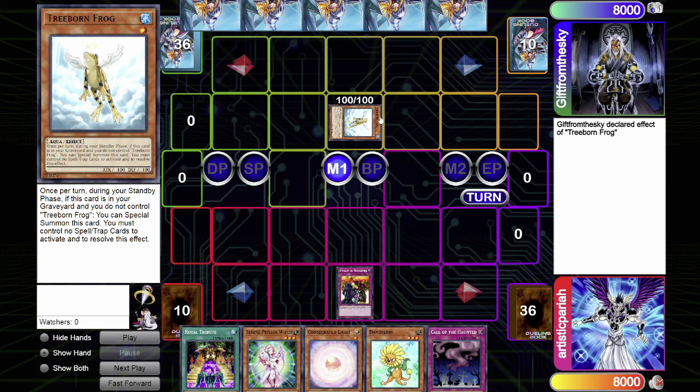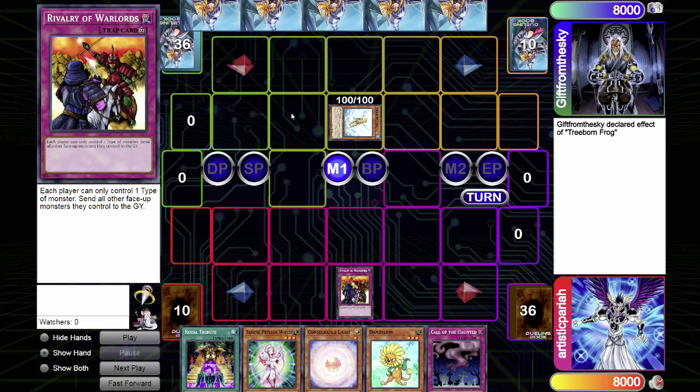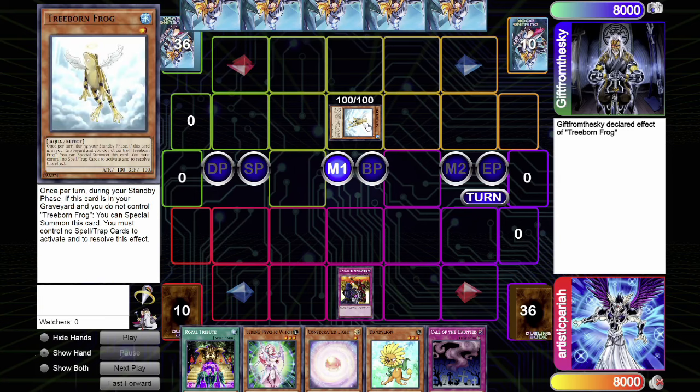So in this case, Treeborn Frog cannot be tributed for Caius, but you could tribute the Treeborn Frog for something like a Mobius face up. Granted, Rivalry of Warlords only affects cards that are face up, so you could technically tribute summon Caius by setting it instead of normal summoning it — but I wouldn't suggest doing that. I've never seen anybody tribute summon for a Caius set just for a thousand defense.